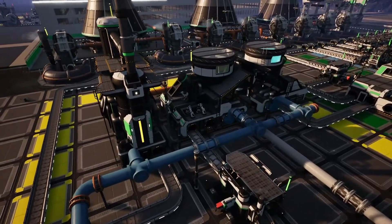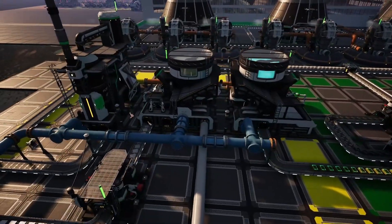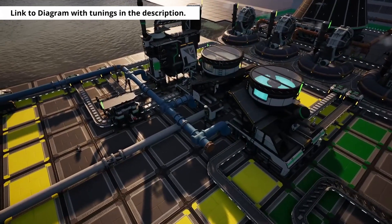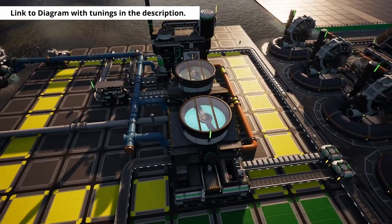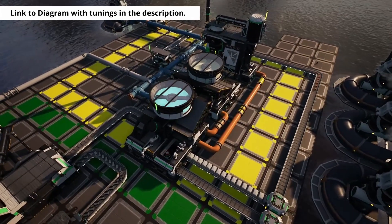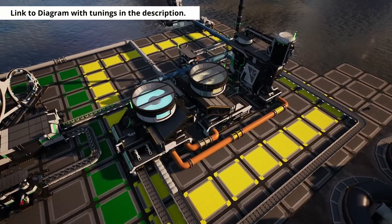Send your sulfur, along with some water, into the refinery to make sulfuric acid. Send the iron into a constructor to make iron plates, which we'll then send into our first blender with some additional water and nitrogen gas to create nitric acid. The sulfuric acid, the nitric acid, some silica, and your uranium waste will then be sent into another blender to produce the non-fissile uranium. The output water from this process can be fed into the previous blender and refinery to supply some of the water needed for those machines.